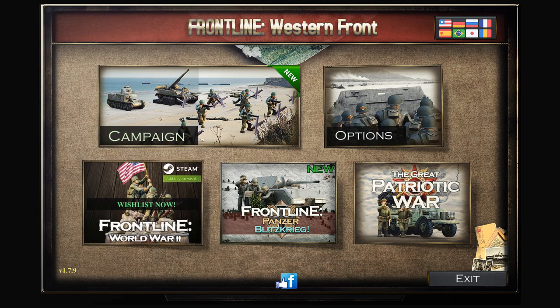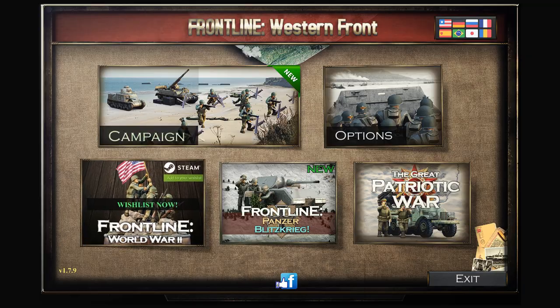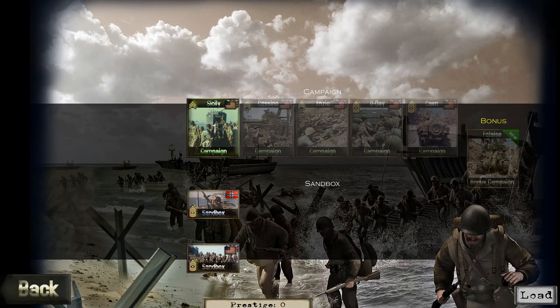Hello guys, today we're going to be taking a look at Frontline: Western Front. Let's jump right into the campaign — we start in Italy, over here in Sicily specifically. For those of you that don't know, the actual Italian campaign moving up through the south of the country was an absolute slugfest; moving even just 10 feet was a hell of a challenge. So let's try to land in Sicily and take over the island.